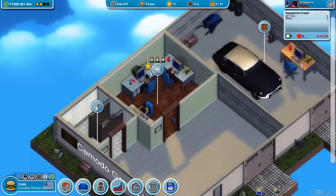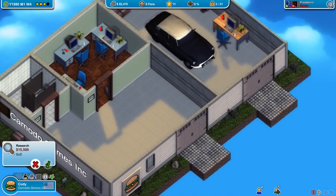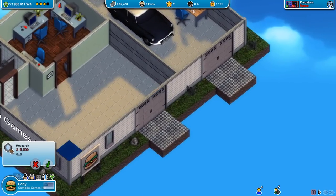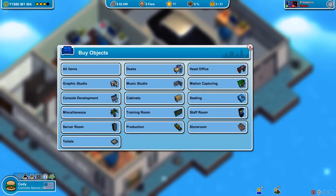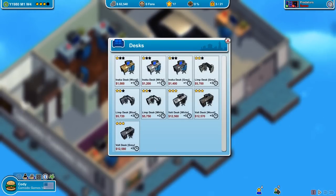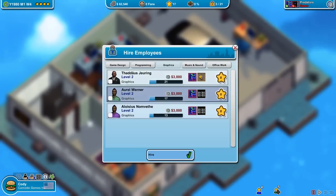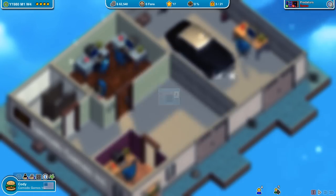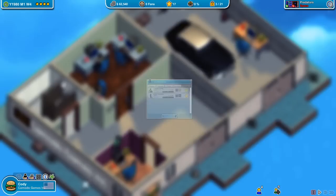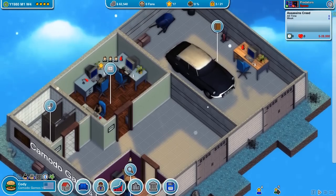I do need a research department — let me try to make it as small as possible. That should be it. Let's hire someone who can do research; go into office work, see who's good at that, hire this person and place them in there. We've got a researcher now, so everything's going pretty good.